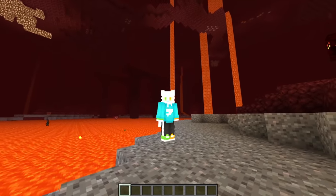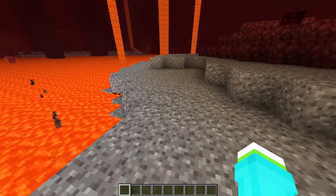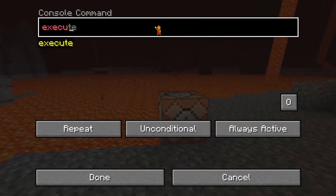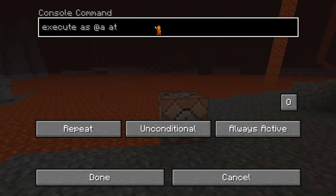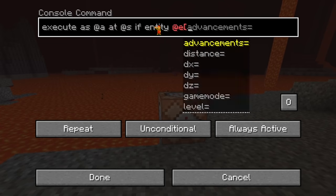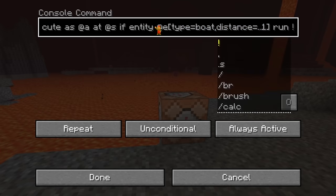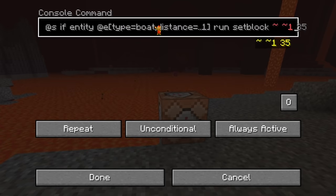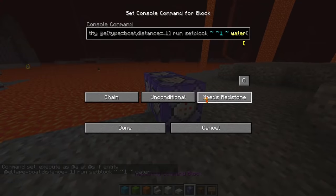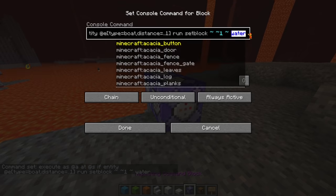And seeing as there is literally no way to extinguish a player with commands in Minecraft outside of plugins, the only option is to get a repeating command block and execute as all players at their location - if there is an entity of type boat within a distance of one - to run setblock at our head, water. Then we copy this, make it a chain, always active, and replace the water with air.